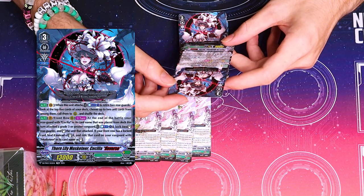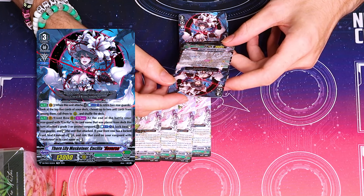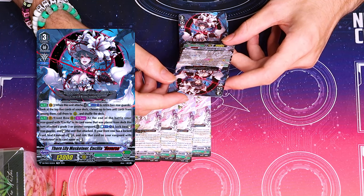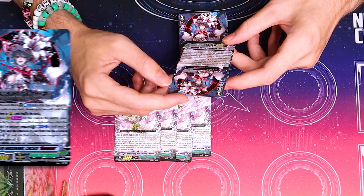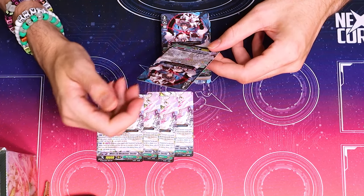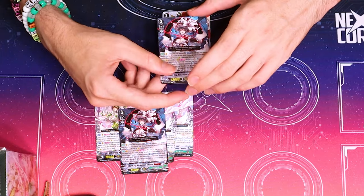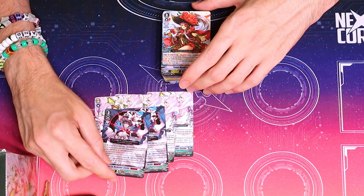Counterblast one, lock two, standing one. Stand the unit that attacked. If your front row has a locked card, bind it instead of standing, and then ride it. So basically you can attack with a rearguard Cecilia and then ride it during the battle phase. That's pretty cool. Finally, Neo Nectar has some version of the re-standing Vanguard.